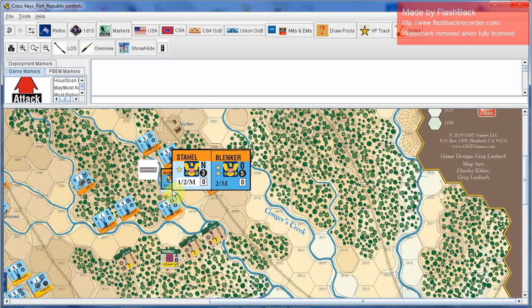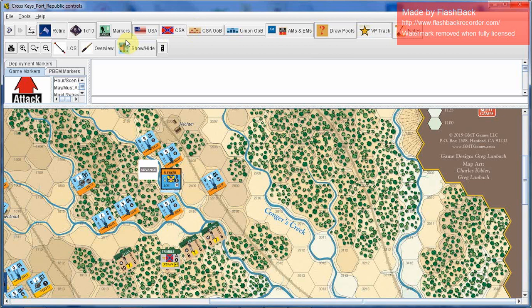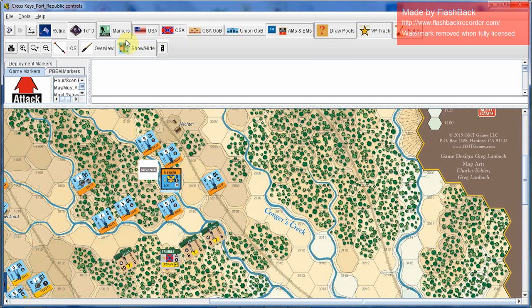We are going to try to change Stahel's orders. We consult the orders change table and roll one die. In this case, we have a modifier: Blenker, the division commander, is stacked with Stahel, so he gets a plus one to the die roll. We roll one die and get a nine — greater than six — so we get to change orders. Now the entire brigade is under attack orders, which is what we wanted. Other things that could happen are 'retain,' which would mean the brigade stays in advance orders and has to live with that.